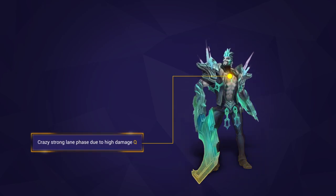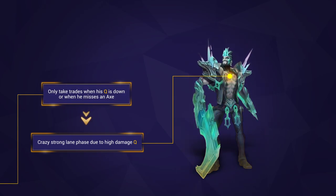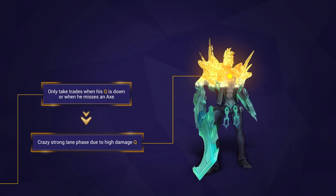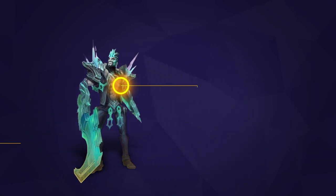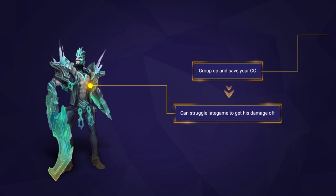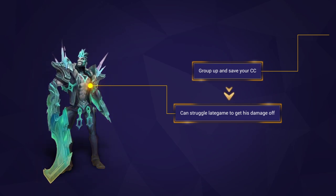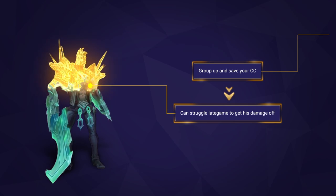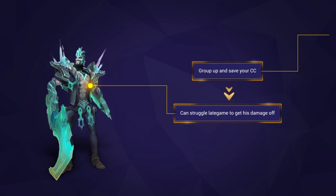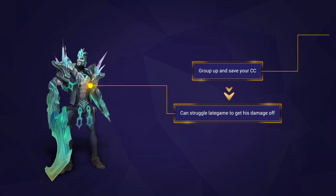It's always good to think about when a champion is strongest or weakest. Draven is strong in all of the early to mid game but thrives most in lane. Due to his early damage he can out-trade almost all matchups. Now Draven isn't necessarily weak late game, but he can struggle to get his damage out in team fights, and he essentially loses his passive when he has 6 items, putting him at a disadvantage compared to heavily scaling AD carries who may outrange him.